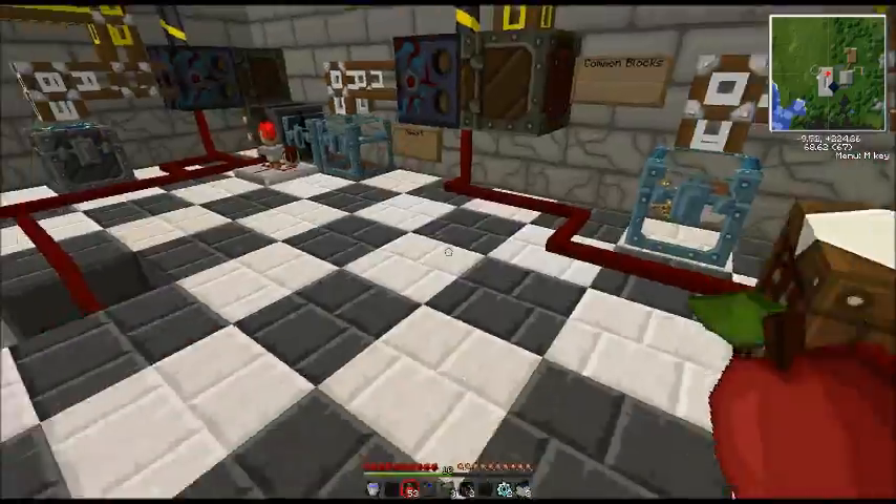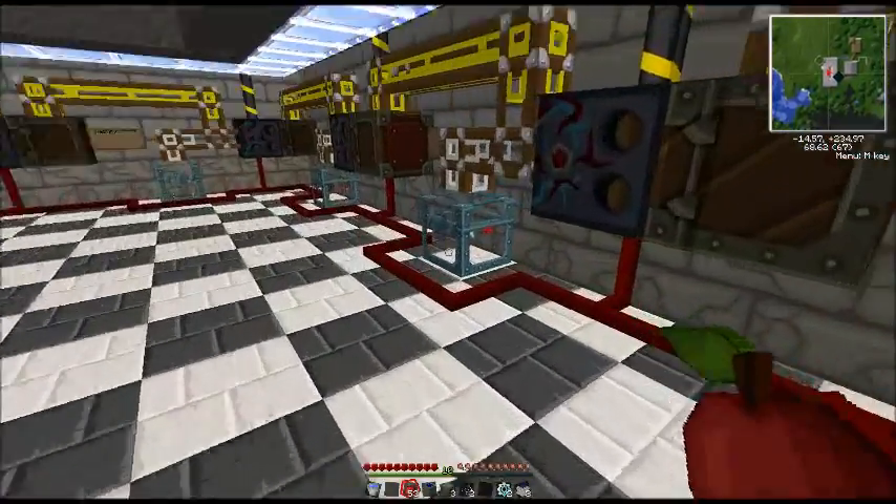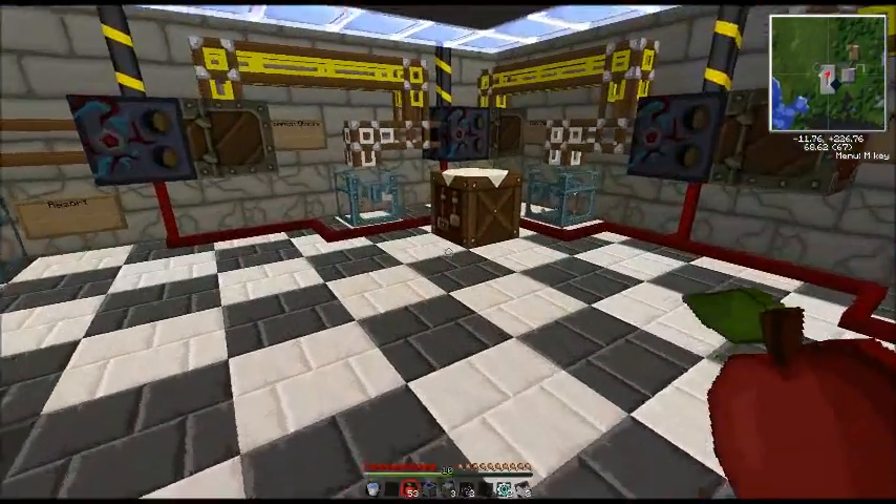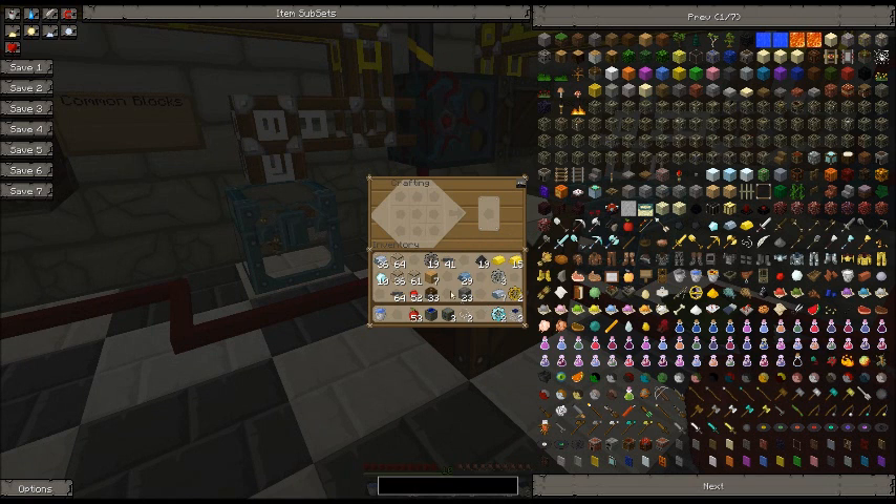We need to get some sticks. We'll take these and turn them into sticks. We need to make a diamond pickaxe, then put the diamond pickaxe here with two gears on either side, two gold gears above that, three iron gears above that, and then a redstone in the middle of the top. And there's a quarry - we have constructed a quarry.